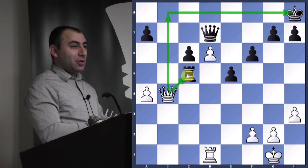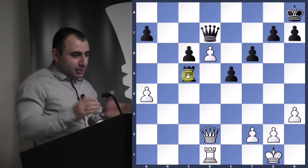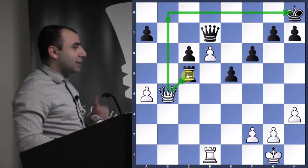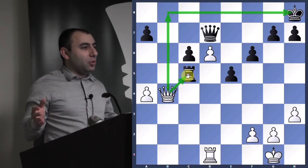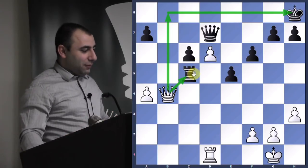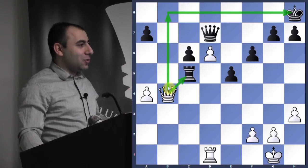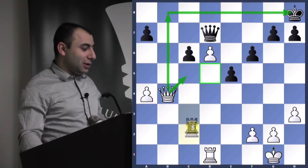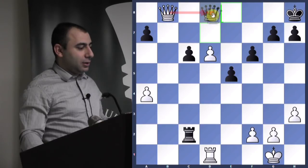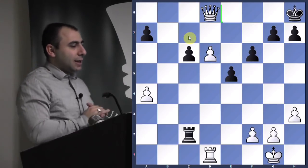Excellent — very good. This is a very nice move because here white is down a pawn and it's not so clear how much he has. But queen b4 — you attack the rook. If you win the rook you will win this game. He can't afford to give you the rook, and he can't go rook b5 because you just take. If he blocks with queen b8, most likely your opponent moves, then you go check, he blocks with the queen, you take — back rank checkmate.